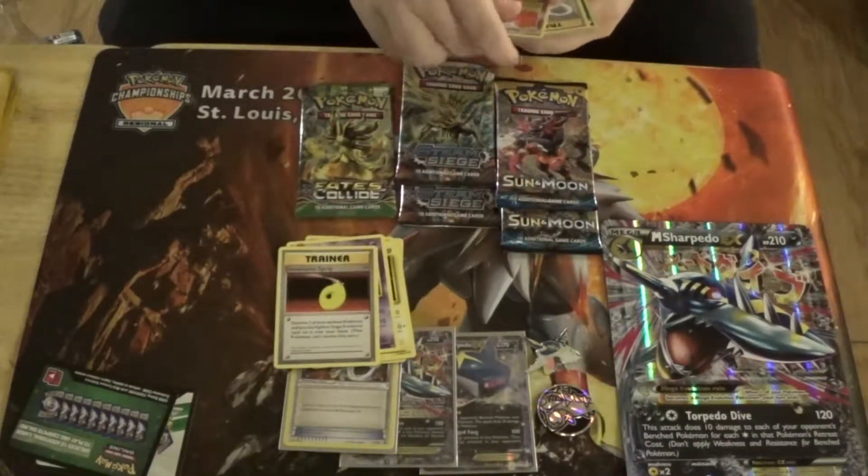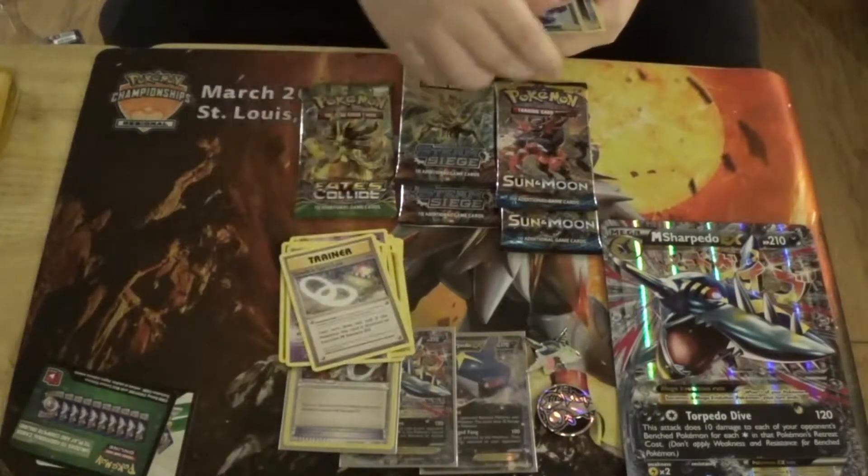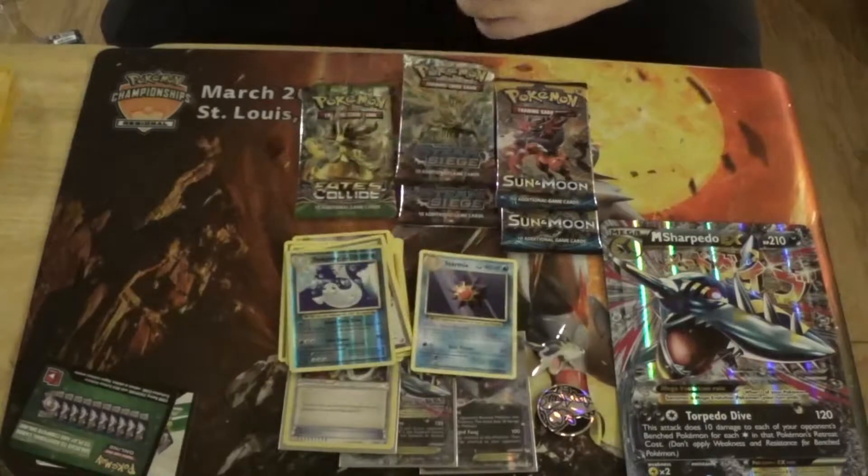We have a decent trainer for this metagame, a Nidorino, a Slowbro Spirit Link, a Reverse Foil Dewgong, and a Rare Starmie.